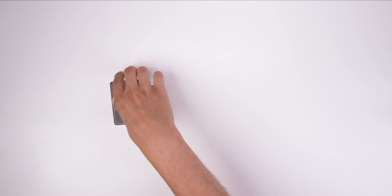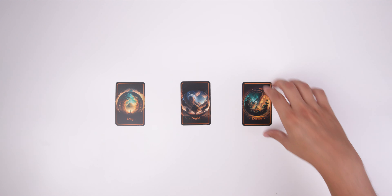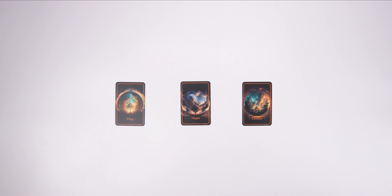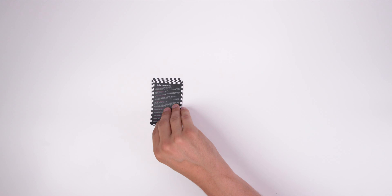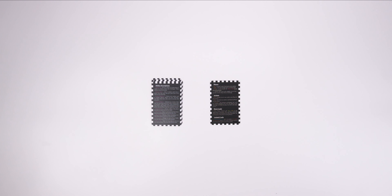Now you might ask, what is a dream phase? There are three distinct phases: day, night, and dream. Each phase is represented by its phase card and has its own unique gameplay mechanics — but about that a bit later. Lastly, you will find the cheat sheet cards. These cards won't be used in the game itself; they are reference cards outlining the quick rules and explaining the effects of the ability cards.